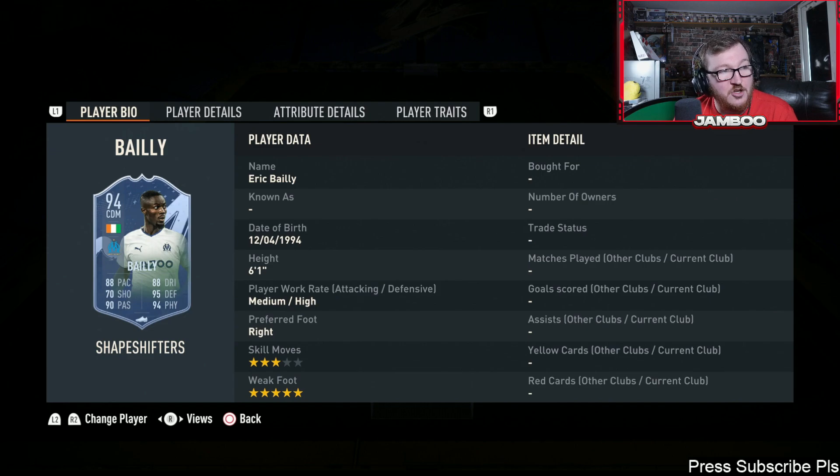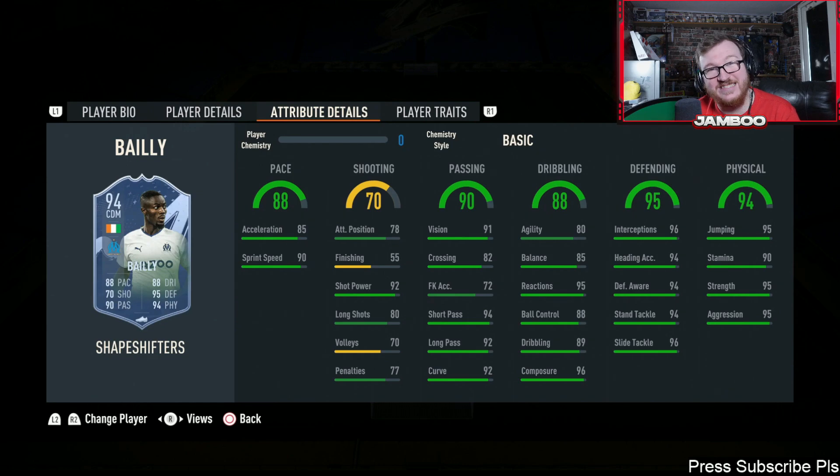We then have Eric Bailly — a pretty underrated card. He's super cheap, nothing spectacular, but he's got a five-star weak foot with some really good all-round stats. He can't shoot to save his life, unfortunately, but other than that he's pretty good. If you can find a way of getting him into center back, I think that is the best place for him — he'll be one of the better center backs in the game.